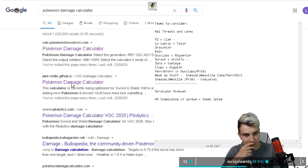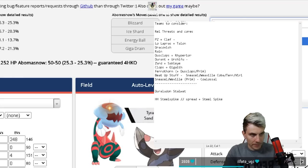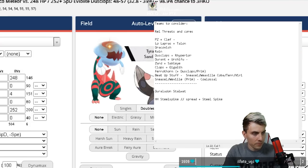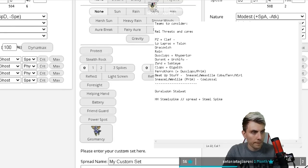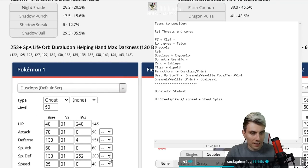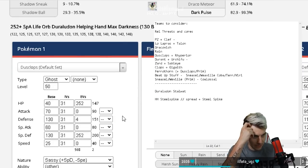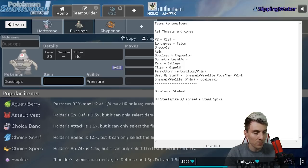Let's have a quick look at the damage calculator. I've got Duraludon with a Life Orb using Max Darkness into Dusclops - okay, it's going to be very close. You have to go max max, which leaves you a bit vulnerable on the defensive side, but you can probably get away with it in this format. So it could potentially work, though I don't know if it's the right way to go around it.